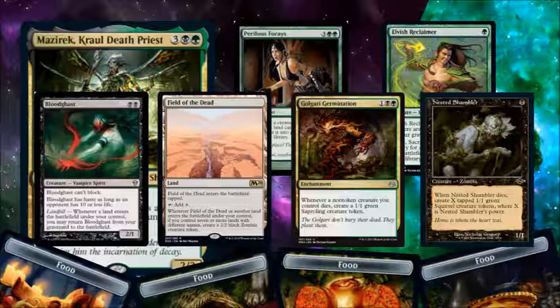Elwish Reclaimer, on the other hand, costs one green, you pay to tap him, sack a land, and go through your deck for a land and put it into play. Field of the Dead maybe, or Gingerbread Cabin, or Witch's Cottage, or any of the other non-basic lands in this deck. It's basically a way to tutor for land and keep the sacrifice stuff going, so I keep getting counters and all my other stuff.